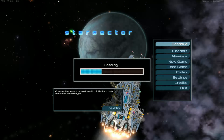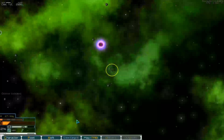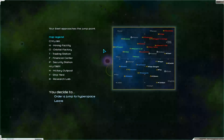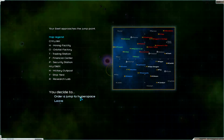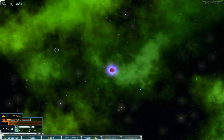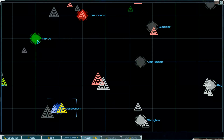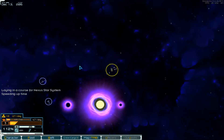Hello and welcome to part number 79 of Starvector with the Mott Ironclads. We are on the way to this jump point and to Nexus. We have got high-tech components and want to sell them and buy raw minerals for our factory. Let's go to Nexus and hurry up.